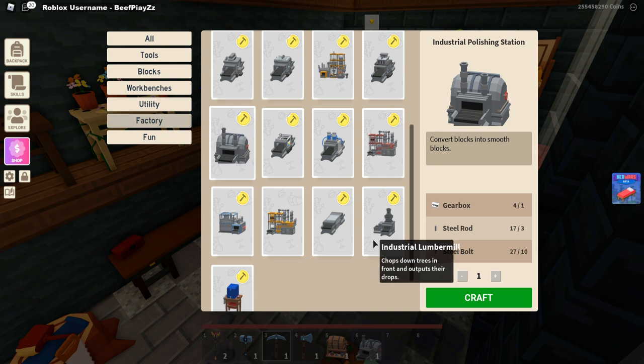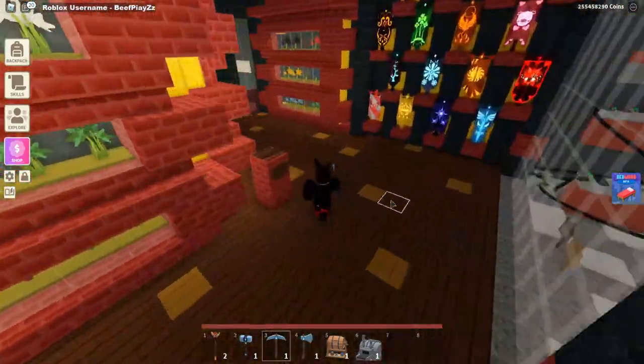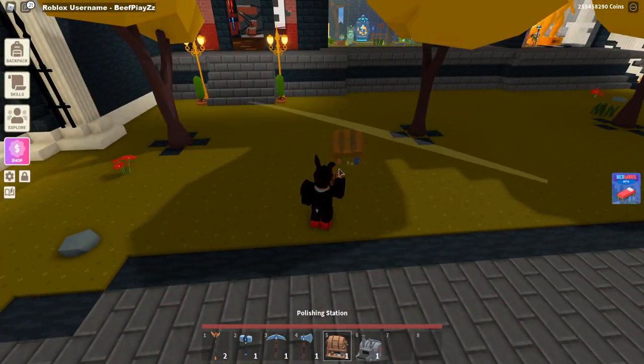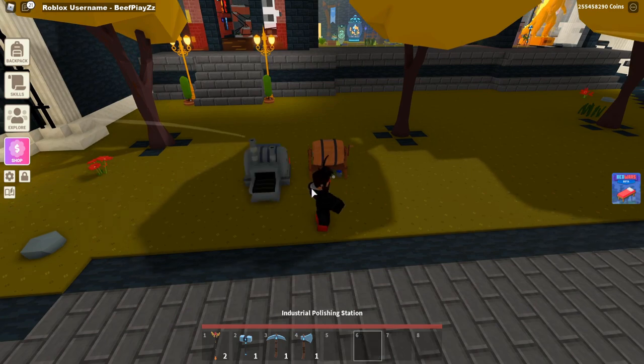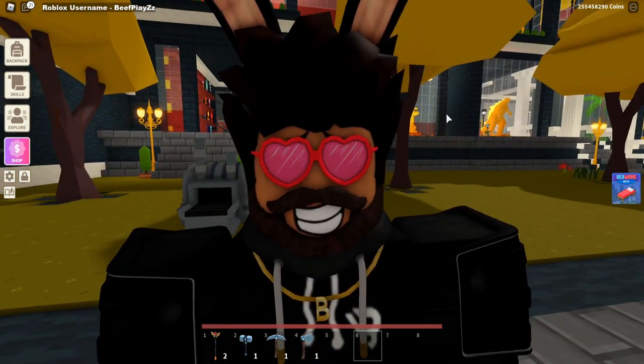To make steel rods and steel bolts you can either buy them from people for very cheap or make them yourself using the factory update. Now let's get into how this works and what blocks you need. In this current time there are only three block types: the aquarium block, sandstone, and redstone. Those are the only ones you can actually use.